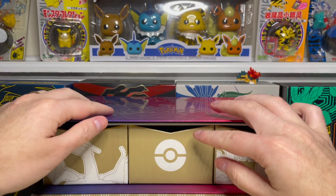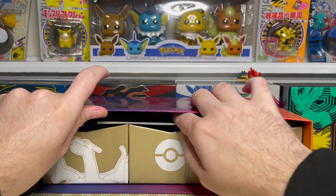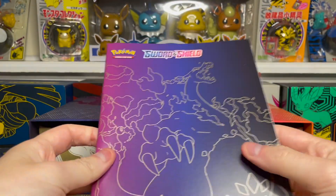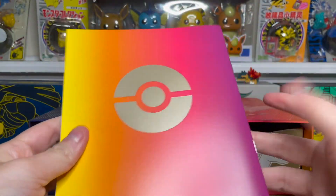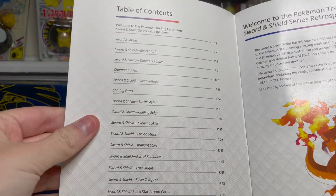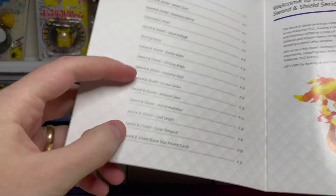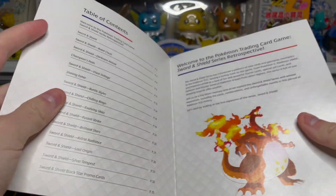It looks like there's a booklet in here — this is the Sword and Shield Player's Guide. I usually get one of these with Elite Trainer Boxes, but this one, instead of featuring just one set, has every Sword and Shield set to date, including Silver Tempest as well, which we'll see next month.